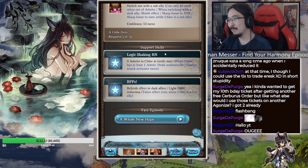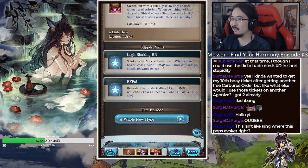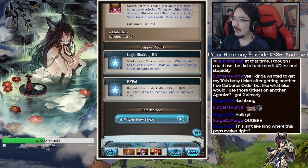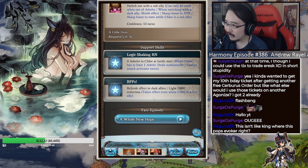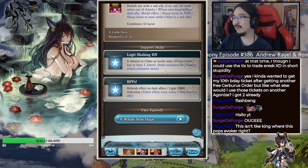Her passive gives three adorbs to Chloe at battle start. When Chloe has at least one adorb, she deals multi-attacks and charge attacks activate twice. There's also a refresh effect to dark allies, and a light damage reduction that takes effect even when Chloe is a sub ally — that's actually really nice.